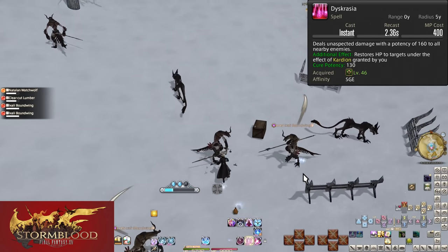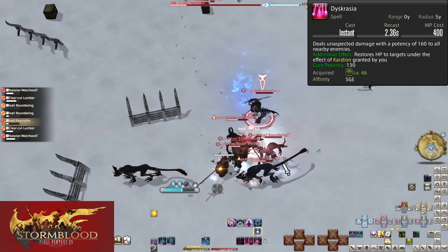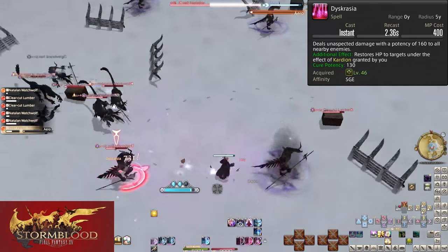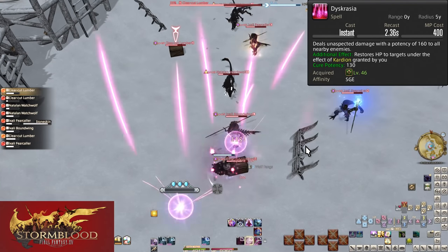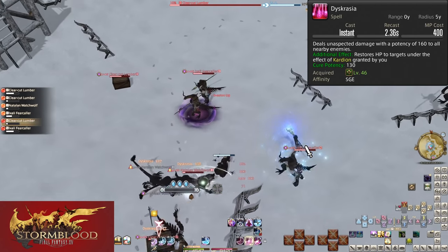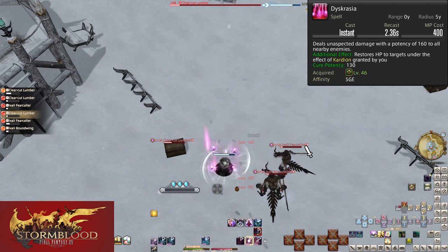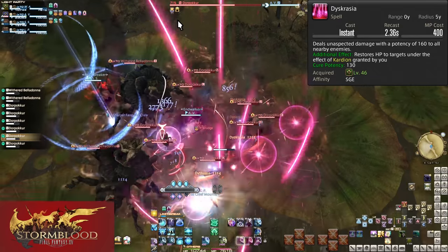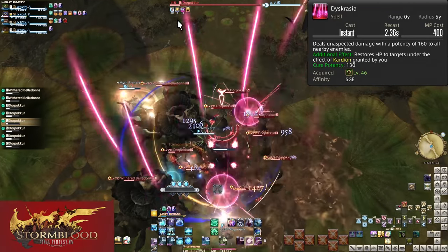Level 46, Dyscrasia — instant cast, costs 400 mana, with a range of 5 yalms around yourself. All enemies around you are hit for 160 potency. This is your spammable AoE attack, which I mentioned is better AoE than Toxicon — only 80 potency lower on the first enemy, and equal in power on as few as 3 enemies. Simply put: when there are 2 or more enemies, use this instead of Dosis. On 3 or more, it is stronger than even Eucrasian Dosis. But you should be putting your DoT up while running with the tank before you're in AoE range — travel time is always relevant.